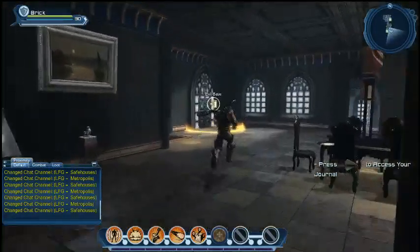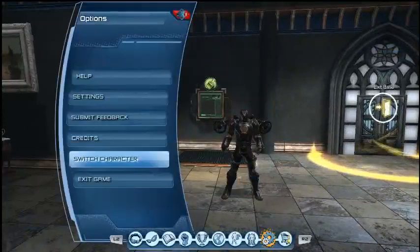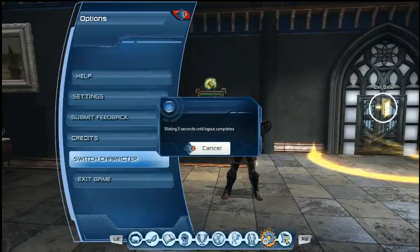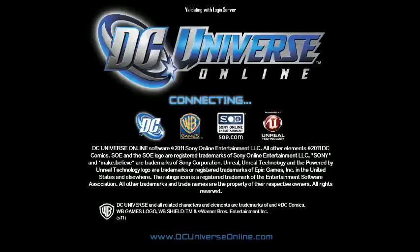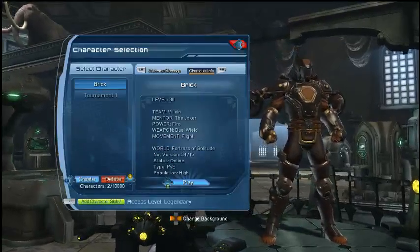Speaking of, let's log out and change characters here. What we just showed you guys were the props that are going to be dropping in the game. All the props will be dropping in the game at launch. You've seen a bunch of those — how you put them into the lairs. You'll be getting a gothic and deco-themed base, specifically a lair.